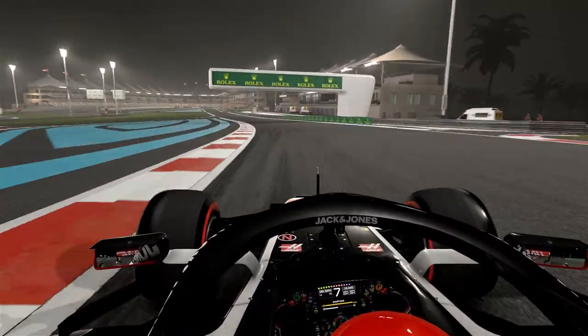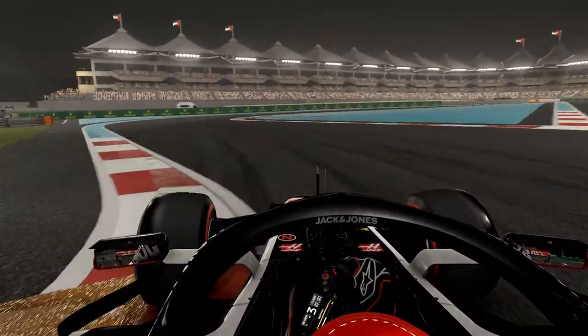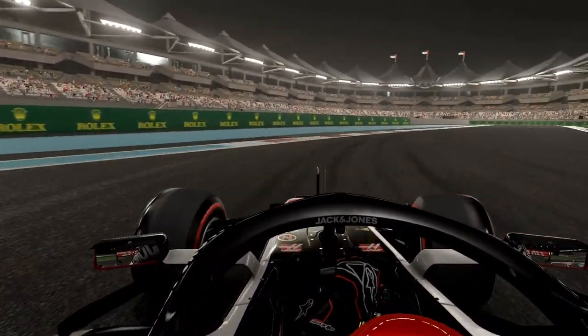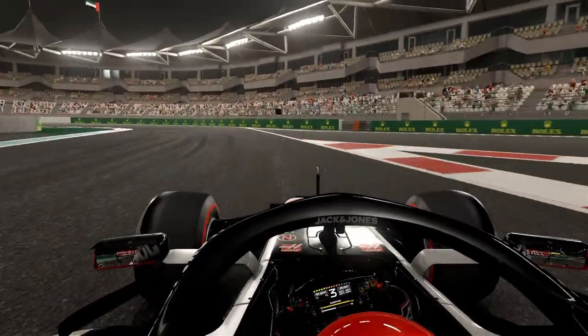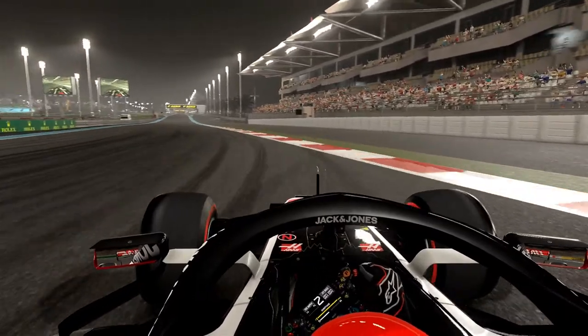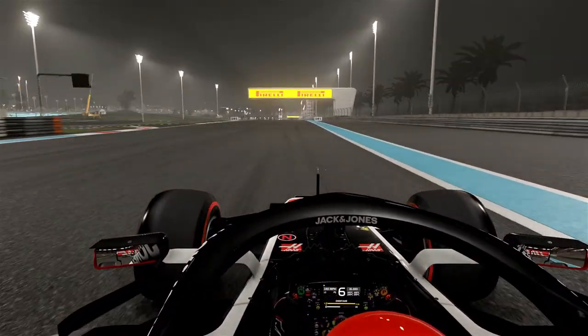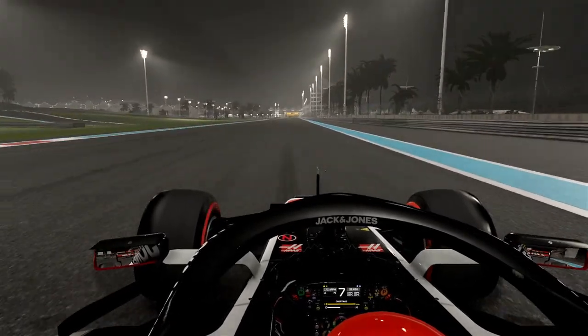Down towards the chicane — really fast on the entrance and you've got to slow down a lot for the exit of it. Down to second here, run up towards the hairpin — definitely second gear, first probably not. Second does alright, and on the exit very nicely.